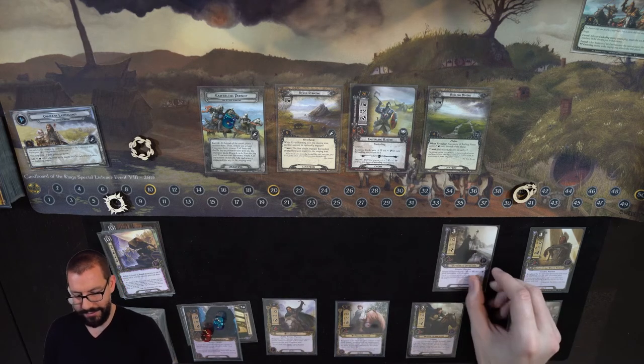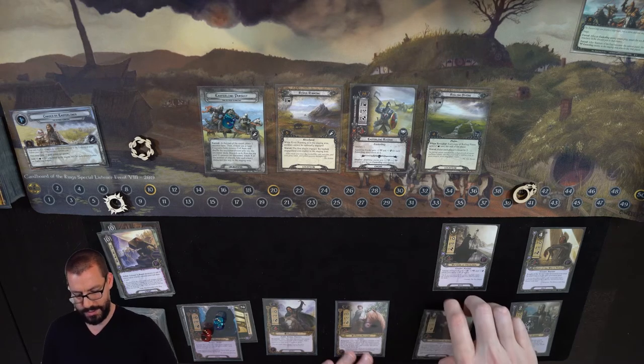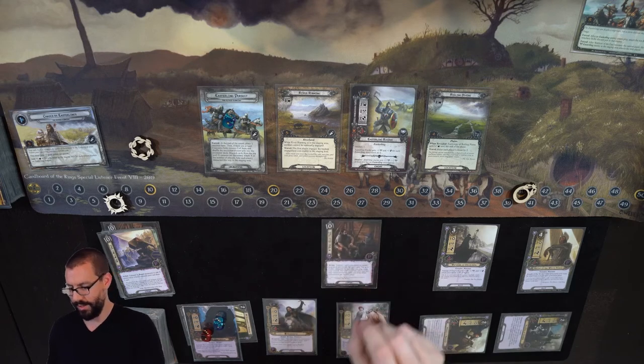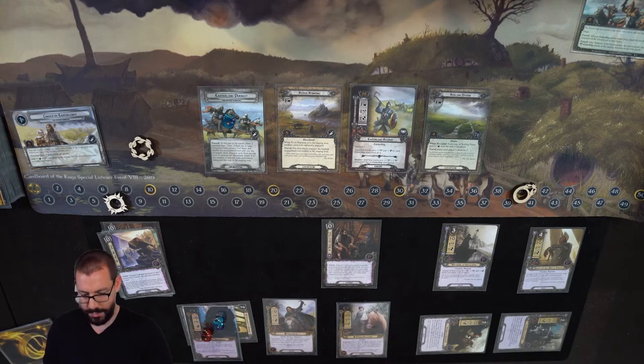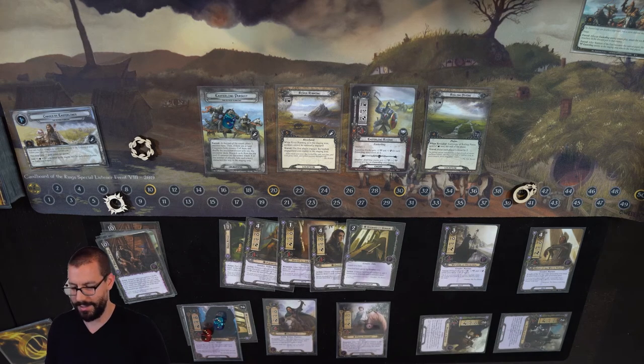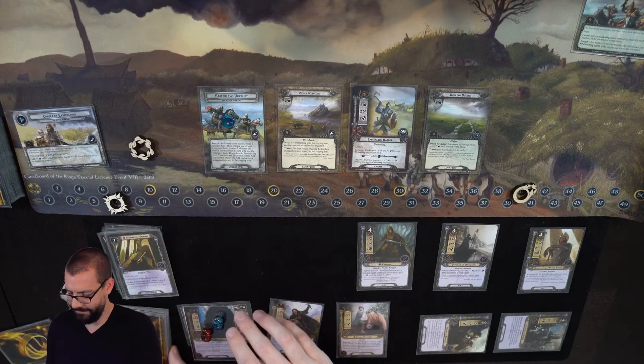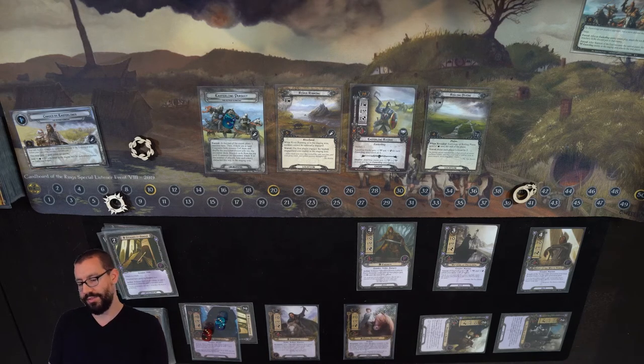Spend three resources, put a Veteran of Mel's Gileath into play. At this point I think what I will do is Herald of Anorion and Soldier of Gondor play another Very Good Tale. At this point if we get a Knight of the White Tower or Faramir we're in great shape. Can't get Gandalf with this, but with one in my hand I'm not so worried about it. We might burn a sneak attack, but that's okay too. Here we go — there's that sneak attack, there's that Faramir. That was not bad at all. Discard all of these, puts Faramir into play. He is going to ensure that we absolutely crush this quest.